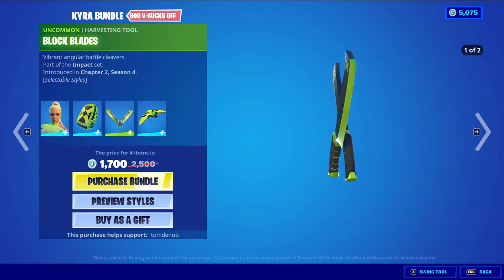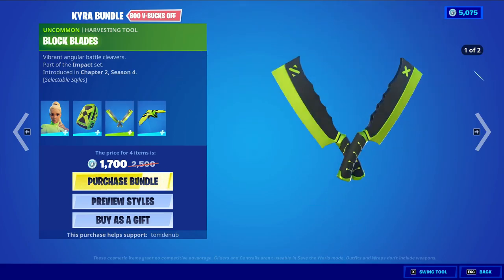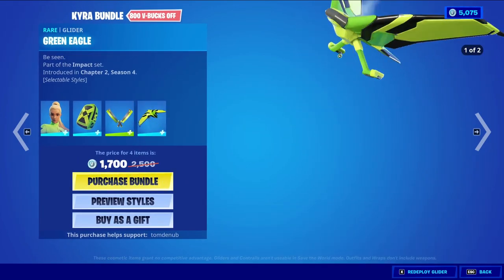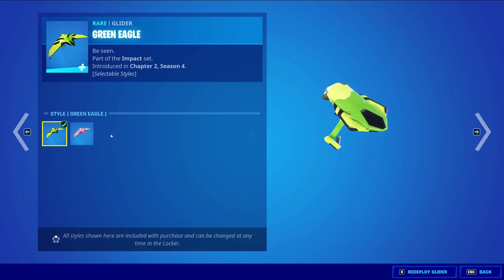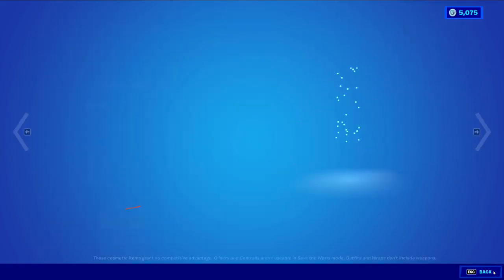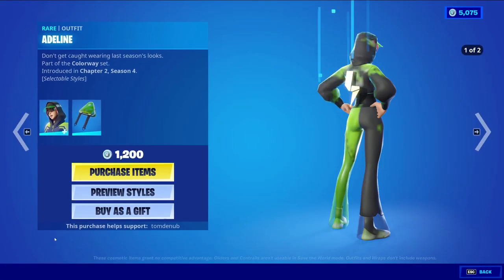We have Block Blades and Harsh Control at 500 V-Bucks with a default style and a secondary style. We also have the Green Eagle glider at 800 V-Bucks, which also comes with two different styles — the default style and a secondary style. You can also buy everything separately.